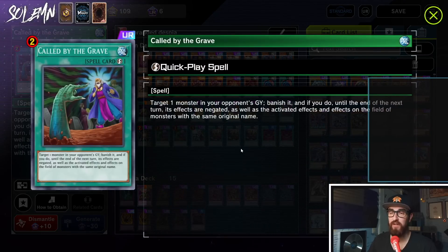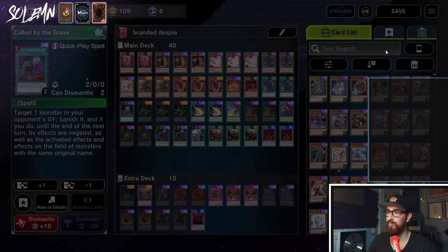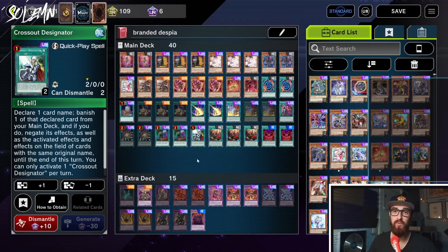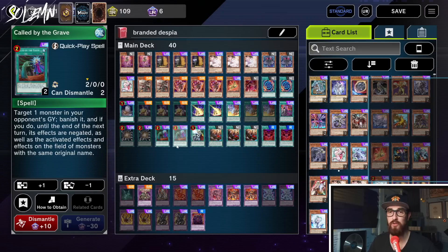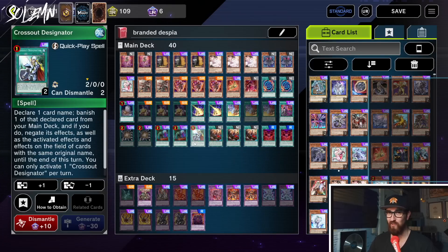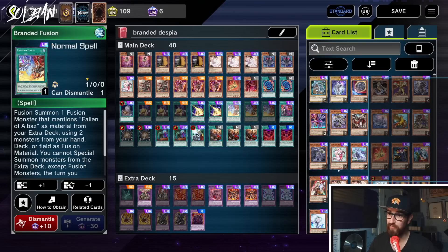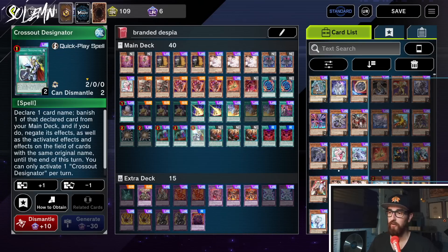Next we have two Called by the Grave. Having two means we won't get Ashed as often, but our opponent having two means we will get our Branded in Red hit more often. Then we have one Crossout Designator. We really want to dodge our opponent's Ash, but if they have Called by the Grave instead, we want to flip our Crossout on their Called by activation to stop it by banishing our own copy. Crossout is going to be incredible — hitting Maxx "C", hitting Ash, maybe hitting our opponent's Branded Fusion, and also hitting Called by.